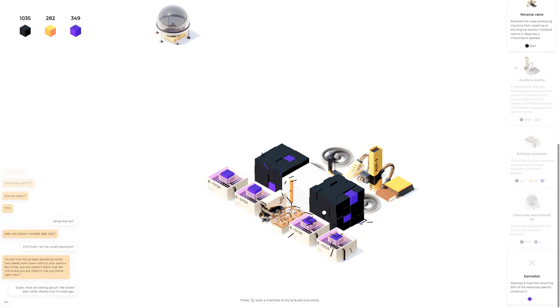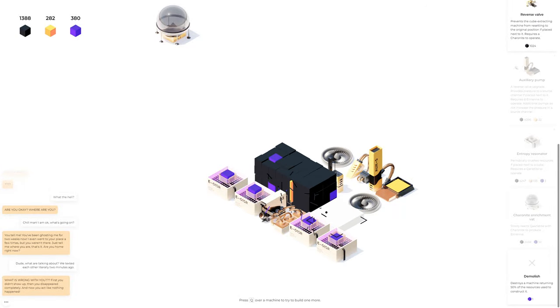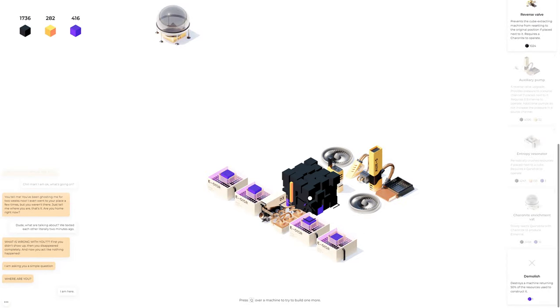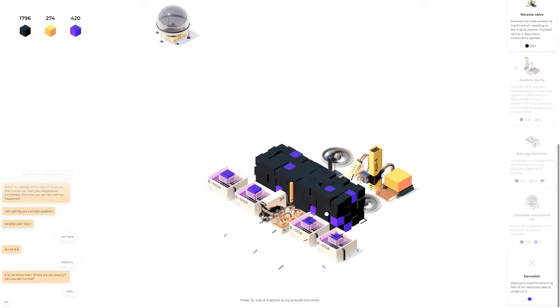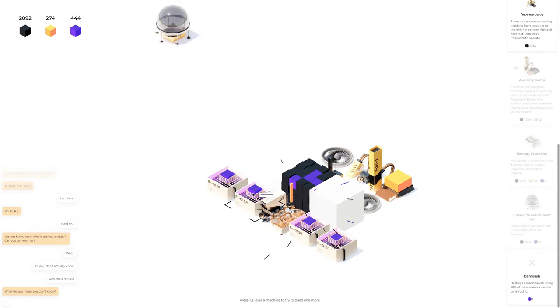Are you home right now? That's interesting. What are you talking about — we texted each other literally two minutes ago! Not when you're in a factory simulation! What is wrong with you? First you didn't show up, then you disappeared completely, and now you act like nothing happened. I'm asking you a simple question — where are you? I'm here. Where? I don't know, give me a minute.